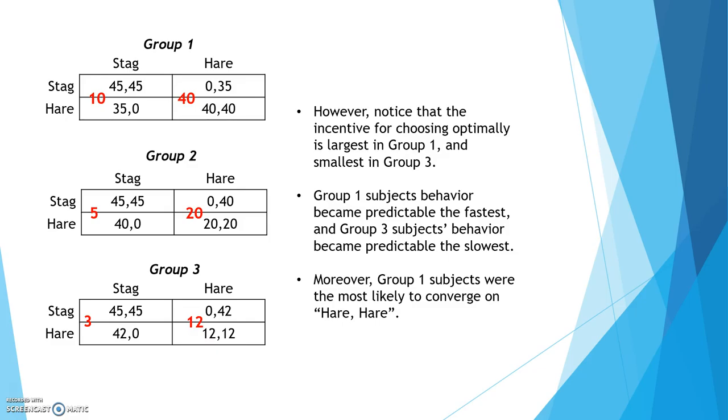And as predicted, group 1 subjects' behaviour became predictable the fastest. That means after they played several rounds of the game, it became easier and easier to predict the strategy that group 1 subjects would play on the next round. However, it took a longer time before the experimenters could predict the behaviour of subjects in group 2 and group 3. Moreover, another interesting phenomenon is that across all 3 groups, group 1 subjects were the most likely to converge on consistently playing hare-hare, and group 3 subjects were the least likely to converge on hare-hare, suggesting that players were risk-averse.